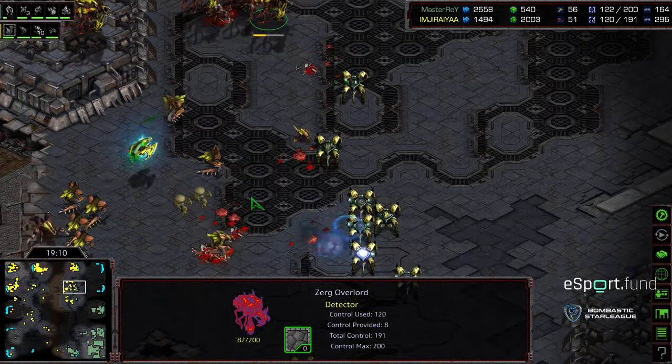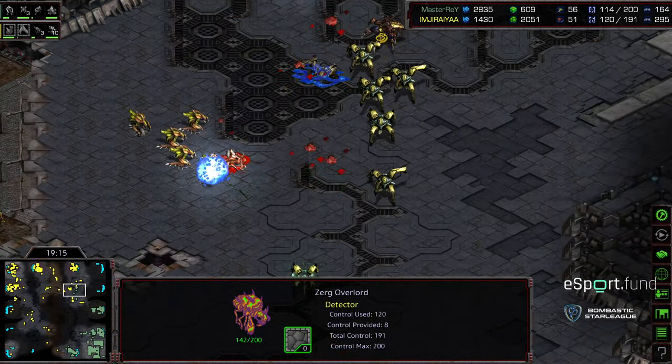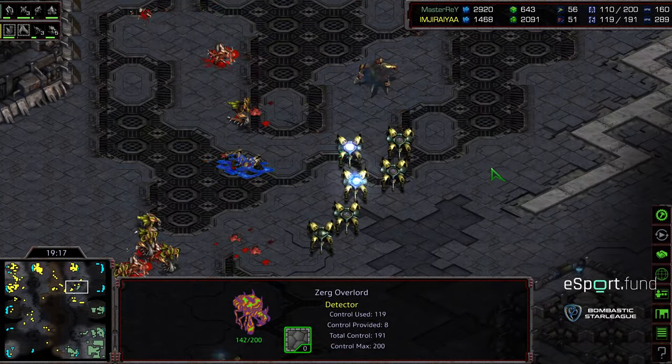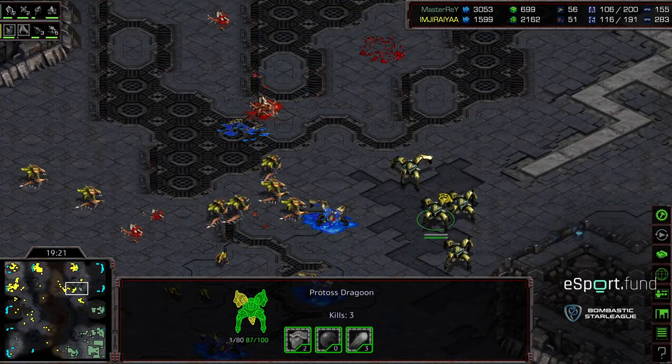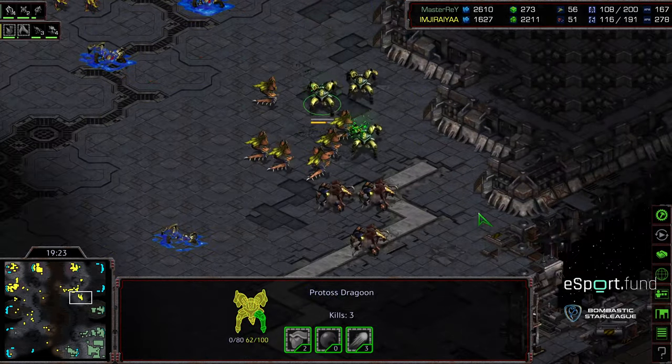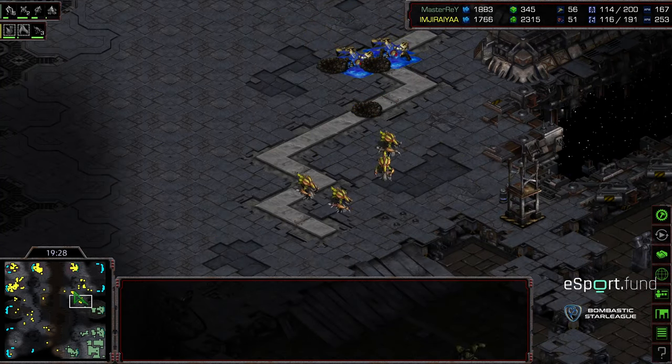The Corsairs working on those overlords, taking fire — they're wiped out. Both observers picked off, meaning the lurkers are going to dominate this field and that army is going to get grouped off to the north. Dragoons pinned in with hydralisks and lurkers from underneath. Master Ray's standing army once again obliterated.